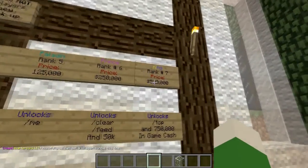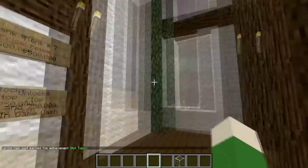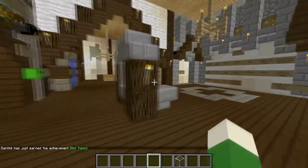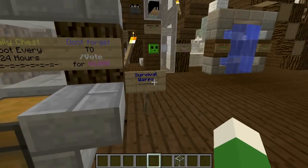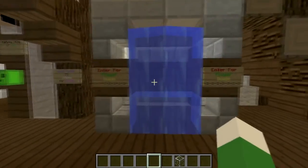And then as you move up through the ranks you unlock certain things, which is pretty cool. The goal should be to get to King, which is kind of difficult. And as soon as we get a King we might add another rank. We're going to go ahead and head over to the survival warps, which are this way.